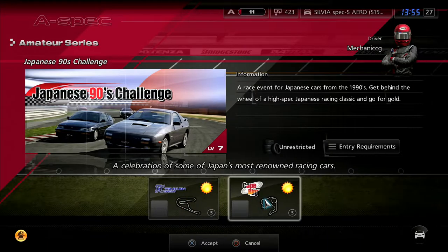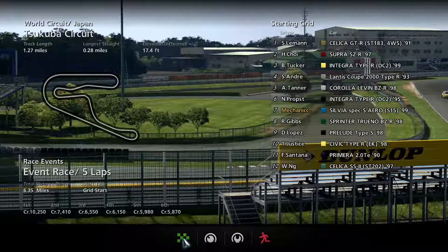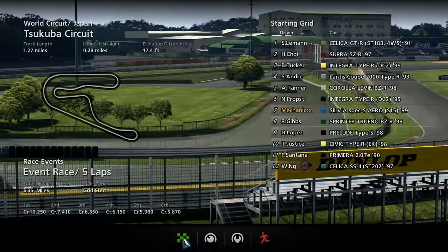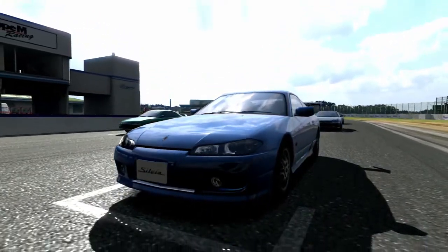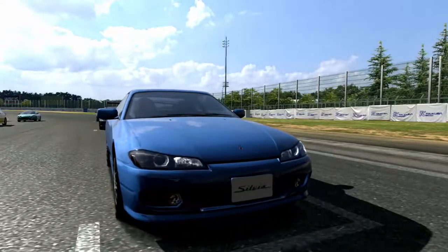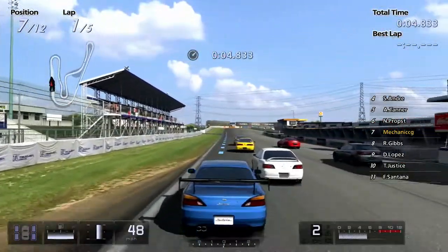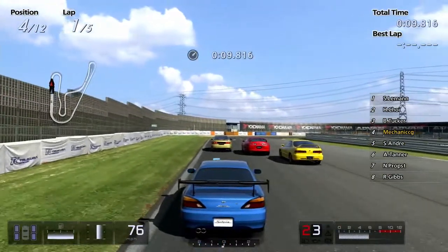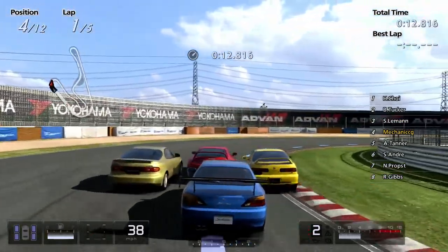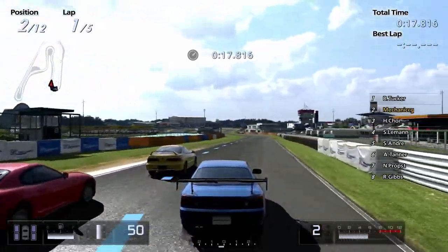Japanese 90s — let's do this. So we're on the Tsukuba circuit for the first one, five laps. And then we are moving on to Cape Ring. So we are here on the Tsukuba circuit — we're doing a 6.35 mile race. Let's get our nicely freshly painted blue Sylvia and give this a drive. Go go go. The Sylvia off the line is very quick now, but it does have nearly 30,000 credits worth of performance parts, so that might be why.